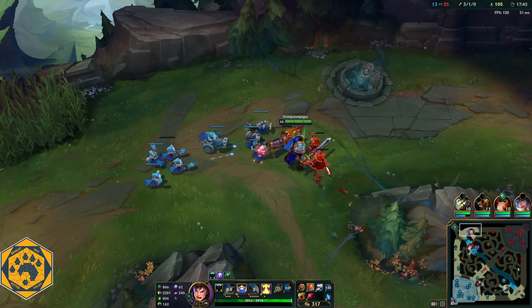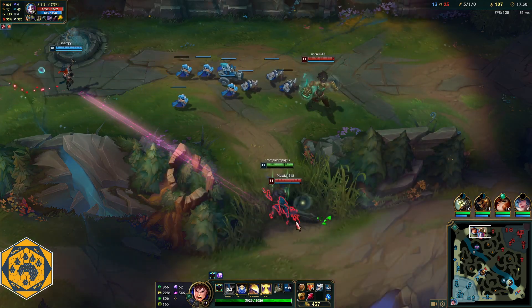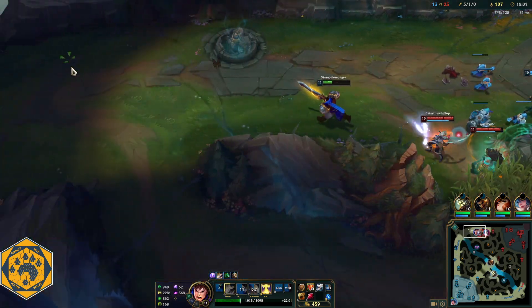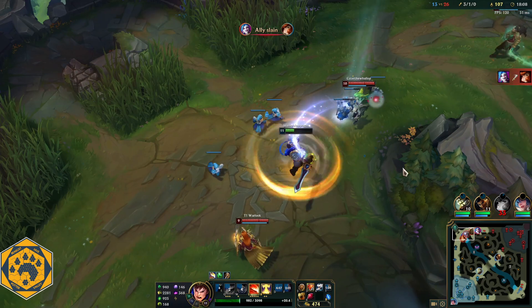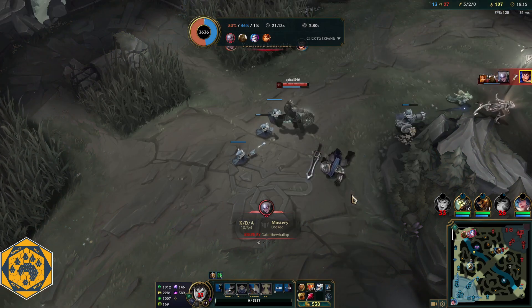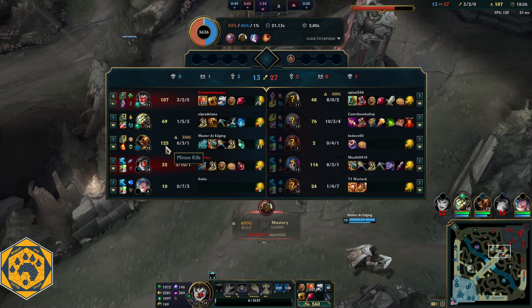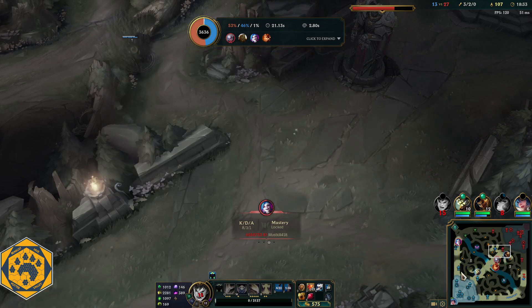I have splash damage now - that's what this Tiamat component does, it damages nearby things. I'm level 11. All four enemies are top so now Akshan is going to get their tier 2 tower. It's not great that I died, but when you send your whole team to get one person it allows your teammates to capitalize elsewhere. Akshan is 6 and 3, level 12, 127 farm - he knows what he's doing. I'm creating a distraction and he's taking advantage of it.